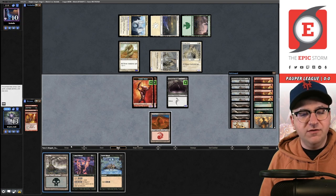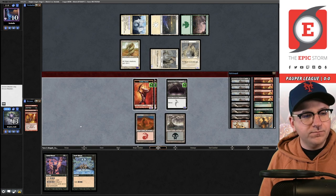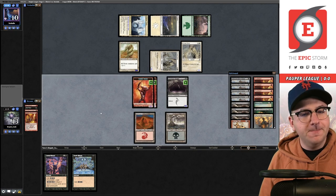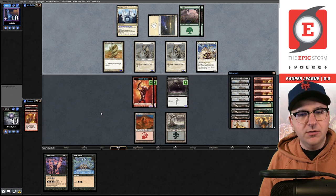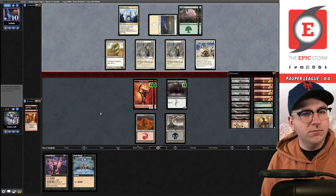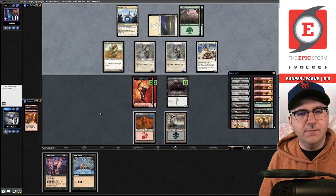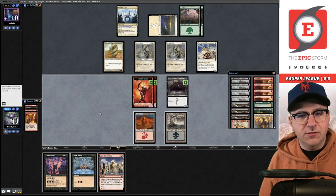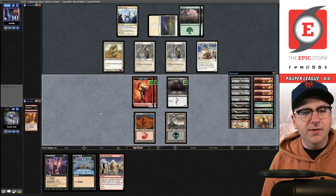I'm going to need running good draw steps. If I swing out they kill my Gurmag, I only kill one creature and I'm stuck with two goblins — I have to pass. Bodyguard — they have one in hand. I need to draw another Gurmag immediately, and they decide to pass. Okay, so that can be another Pest Summoning, but unfortunately that's not good enough here — going to pass.